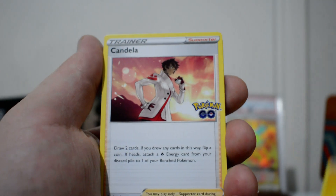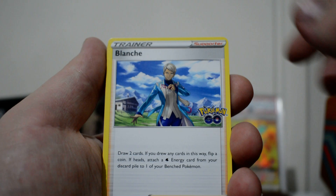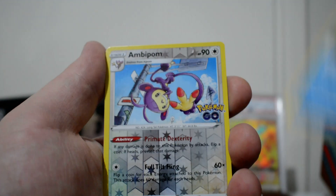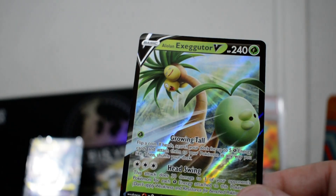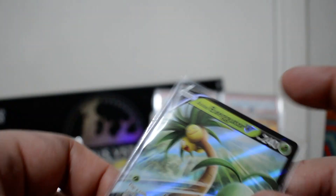We got a Lightning Energy, Candela — a regular version. We got a Slowbro, Blanche, Numel, Bulbasaur, Onyx, Bebarrel, Slowpoke, a Reverse Ambipom, and an Alolan Exeggutor V. I will sleeve this up just in case.